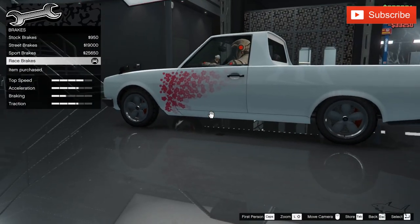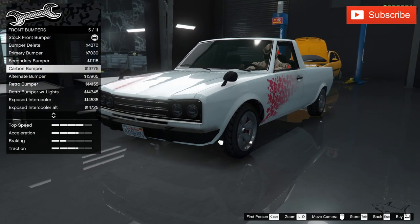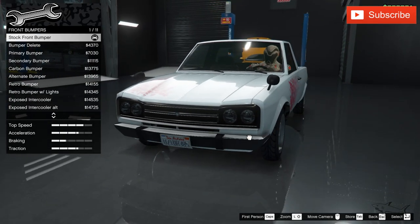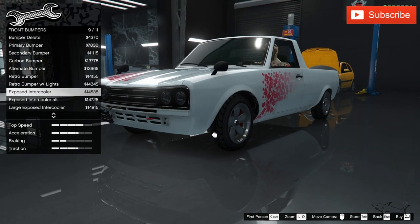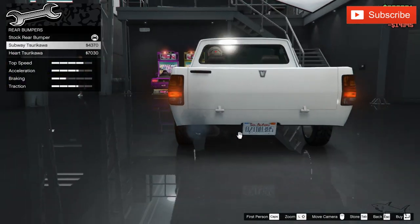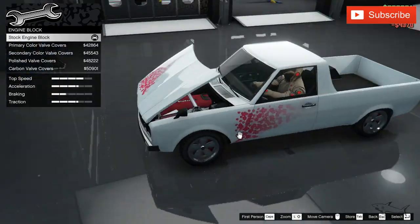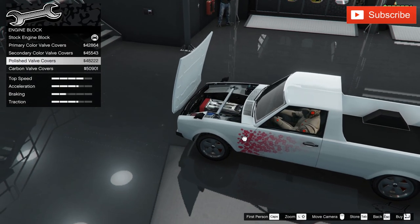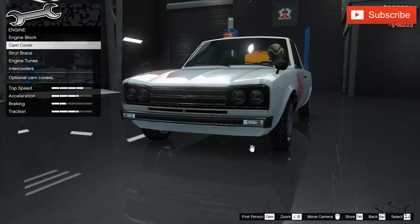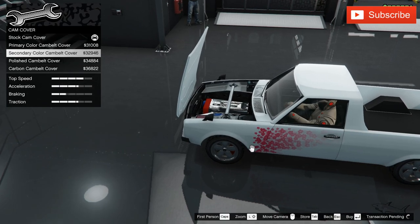Now let's see really fast how many customization options we have. Brakes, bumpers — we have different bumper styles. We can go with carbon or go all the way. I like this bumper, we're gonna use this one. Now in the back, let's not use the little hearts.